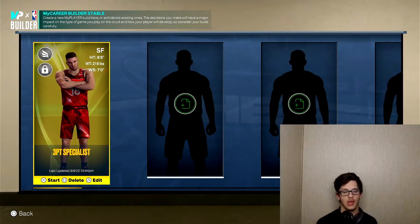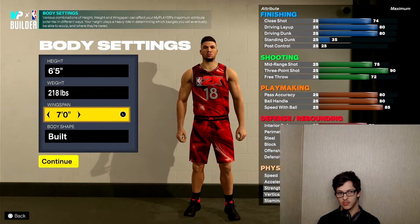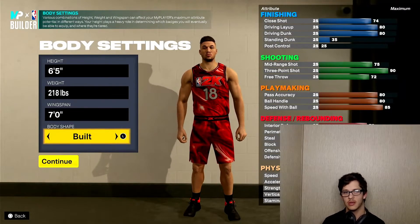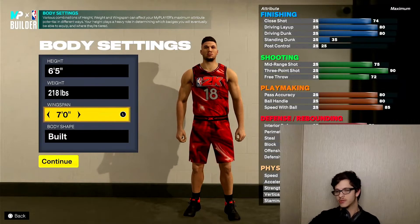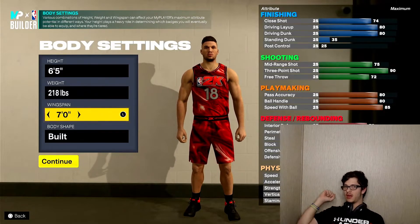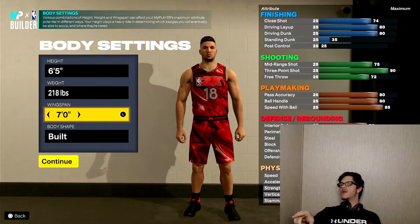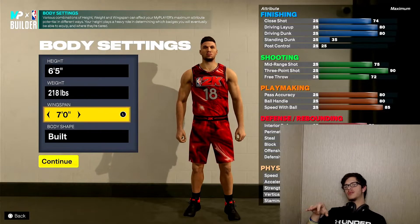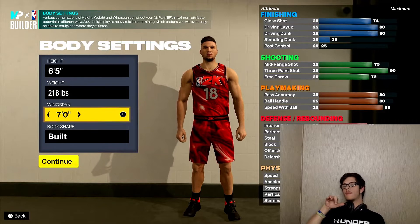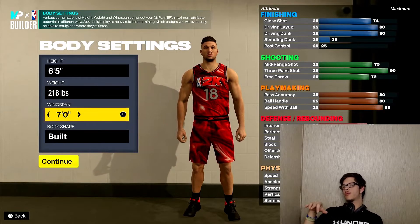I'm rambling — I can't focus because I'm so excited to get back in the game. Let me show you my build properly. Small forward, six-foot-five, 218 pounds, seven-foot wingspan. Close shot up to 74, driving layup up to 80, driving dunk up to 80. Mid-range shot goes up to 75, three-point goes up to 90, free throw goes up to 72. Pass accuracy up to 80, ball handle up to 80, speed with ball up to 85, interior defense up to 70, perimeter defense up to 86.